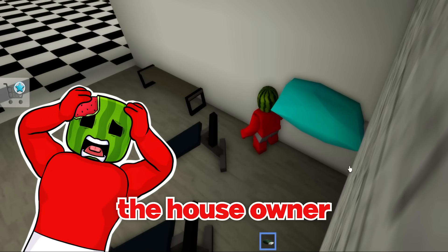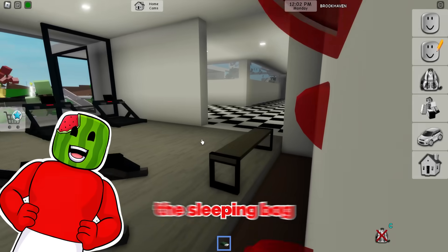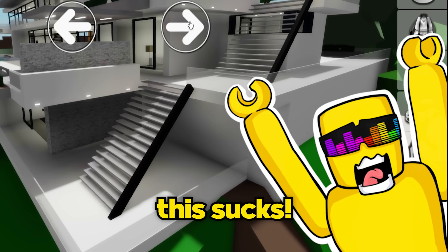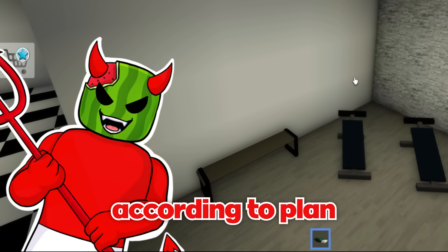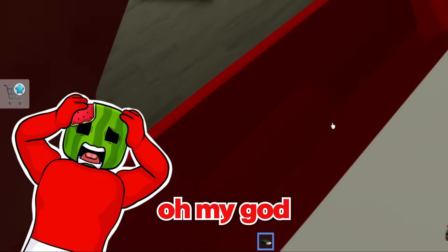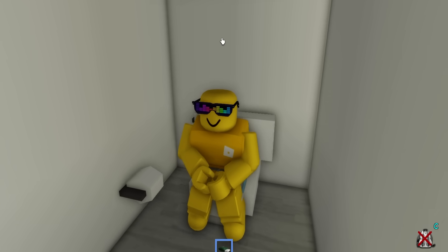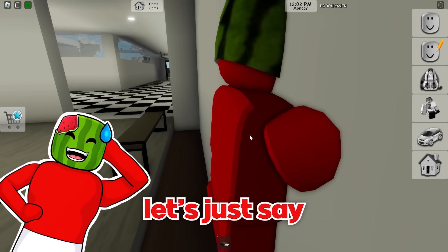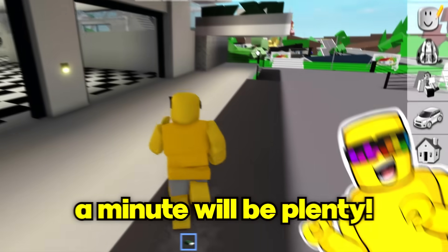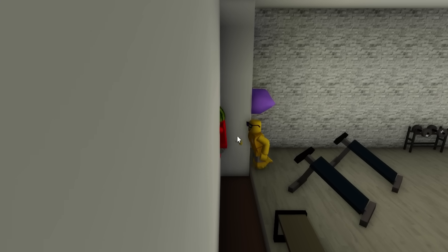Melon realizes he can't press the owner's button, but tries a glitch - jumping into a gap. The patch seems to have removed it at first, but then he ends up between the walls. He removes the sleeping bag and declares himself invisible from the outside, ready for Sunny. Sunny is completely stumped on the cameras. Melon confirms his plan worked - he's in a secret spot with only a minute left on the clock. Sunny then spots something suspicious: it looks like there's a melon inside the wall.